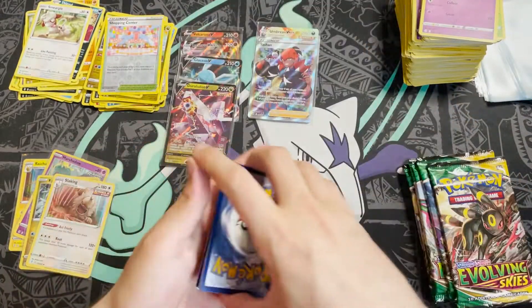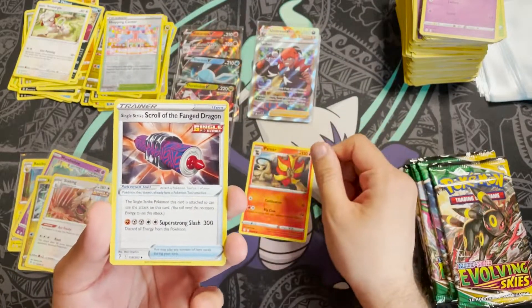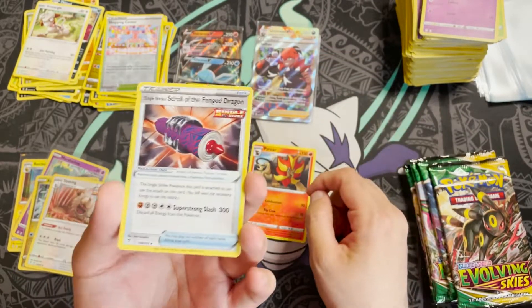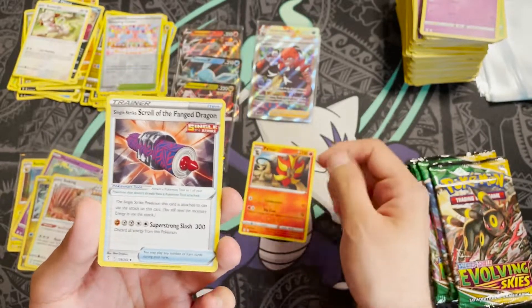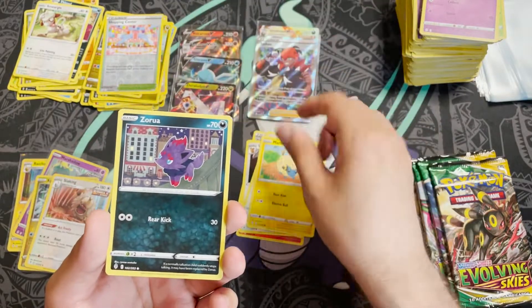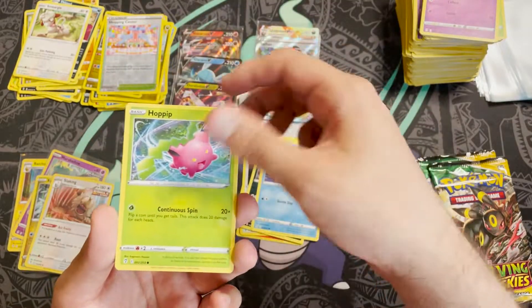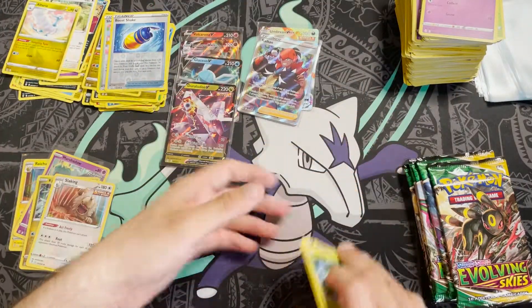Where's the old art Rayquaza, maybe Dragonite V or Pyro? Pack twenty-seven: Single Strike Scroll of the Fanged Dragon — I hope this isn't a running trend for the next few sets, getting Single Strike Scroll and Rapid Strike Scroll of X. Ursaring, Teddy Ursa, Mareep, Zarude, Tentacool, Hoppip, Boost Shake, and an Altaria non-holo.